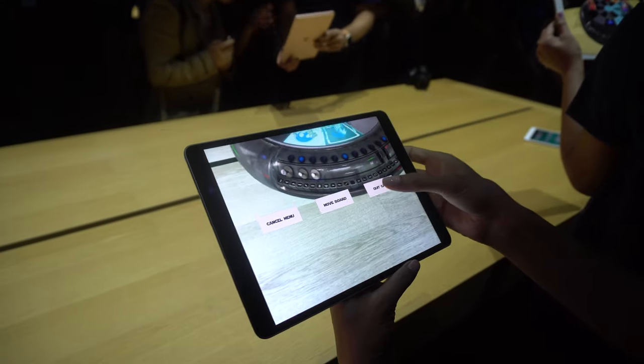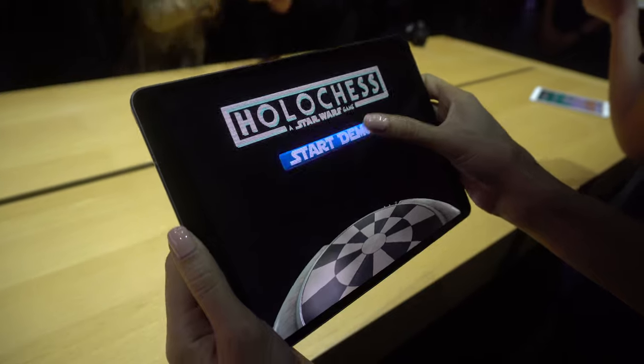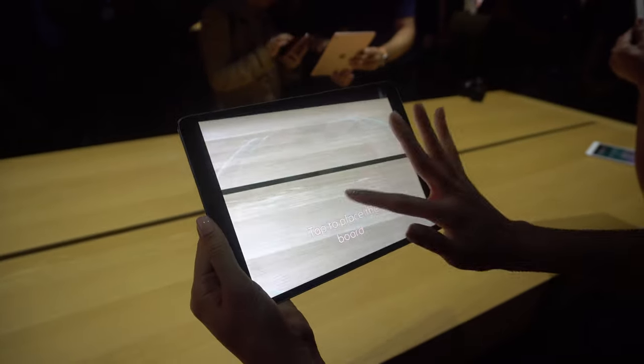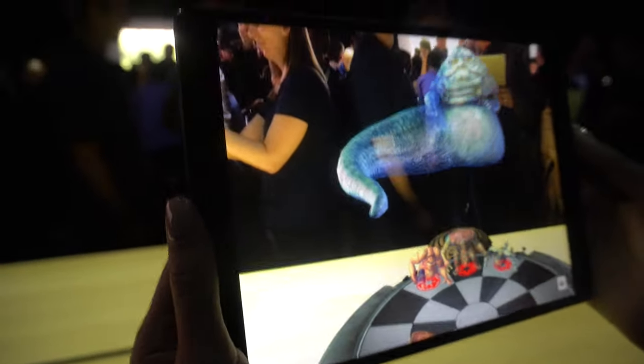We're starting a new scene here. So this is the holochess. Once it finds the surface, you can add the board, so it takes advantage of the full space. You can see Jabba the head up there.